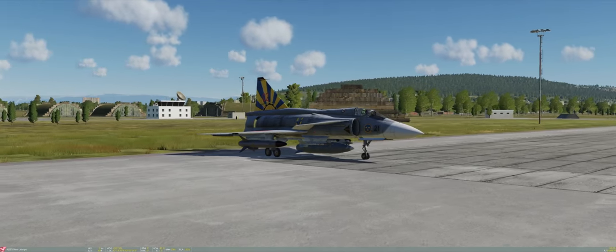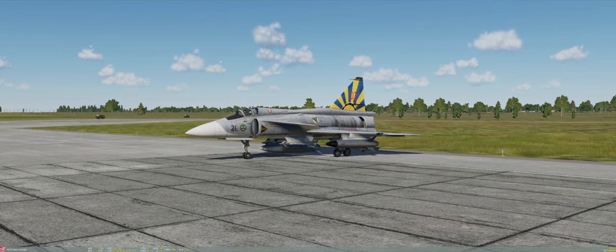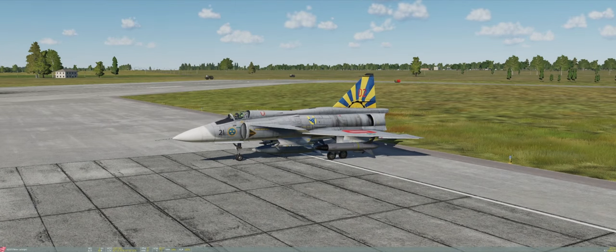The Viggen is equipped with the RB-15F, which is Sweden's most advanced anti-ship cruise missile. This missile has an insane amount of range — something in the magnitude of 35 to 40 nautical miles, around 70 kilometers. This means it is a true standoff anti-ship weapon.